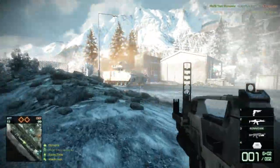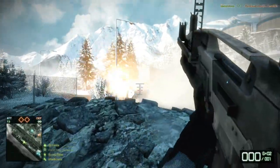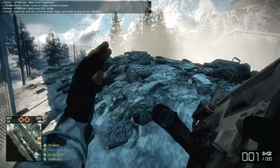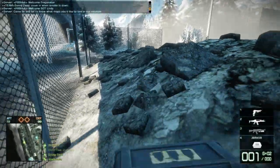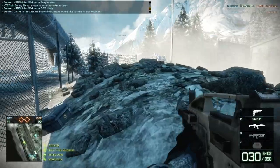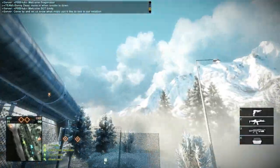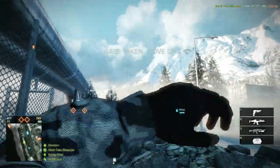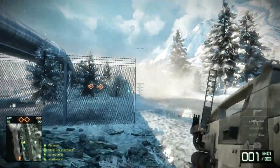I see this tank coming up and he's trying to base rape, so I just block him off there. He ain't seeing anything with that smoke screen in front of him, so he decides to back it up. Right there I just pretty much single-handedly defeated that tank with two smoke grenades. Do not underestimate the power of smoke grenades, my friend — they are mighty beasts indeed.